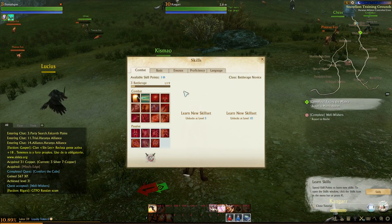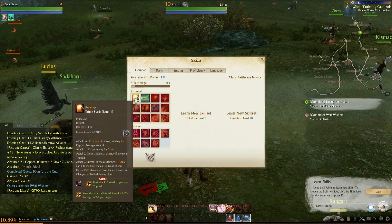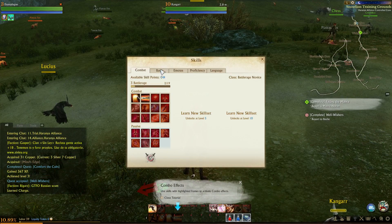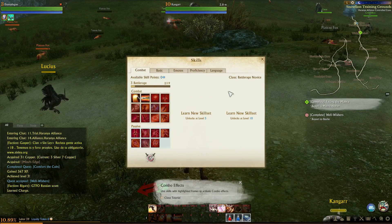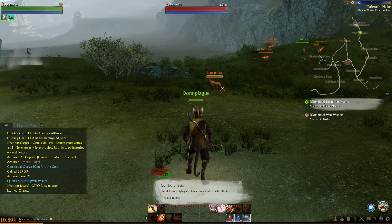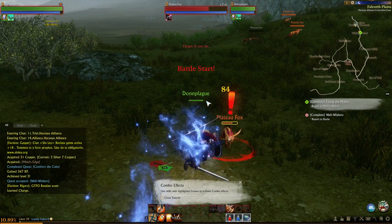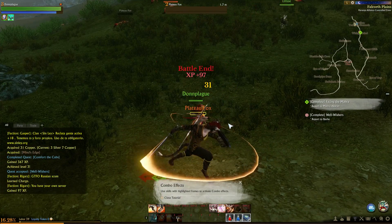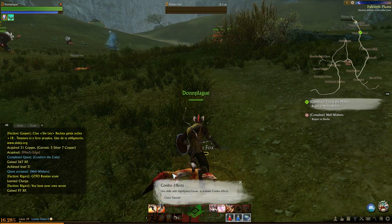Skills — I can learn some skills! Charge! And Triple Slash! I'm probably going to learn those. During combat, if you use a skill in your shortcut bar that has a highlighted frame, you can gain a bonus combo effect. Wow — crazy! Woo! Combo! Kick the ass!